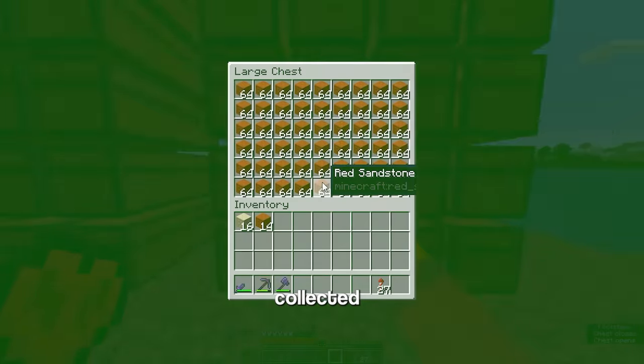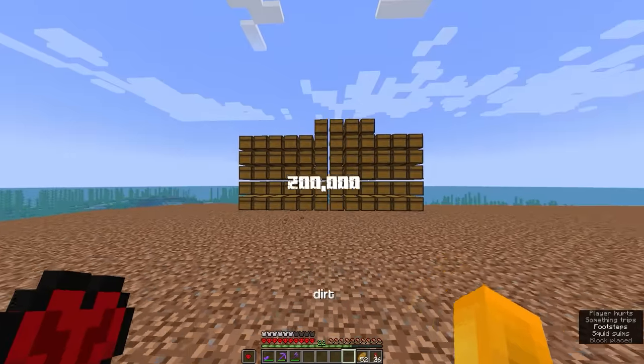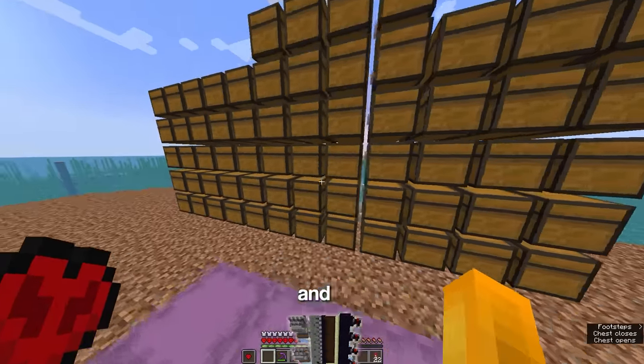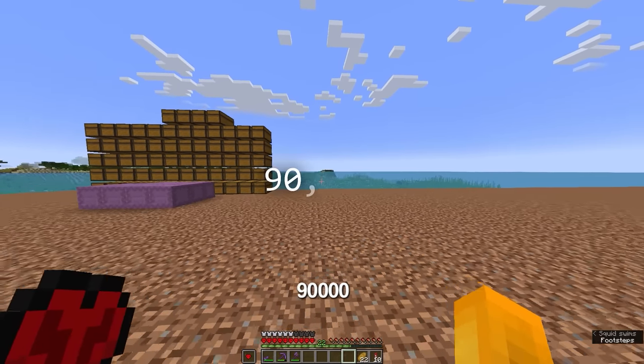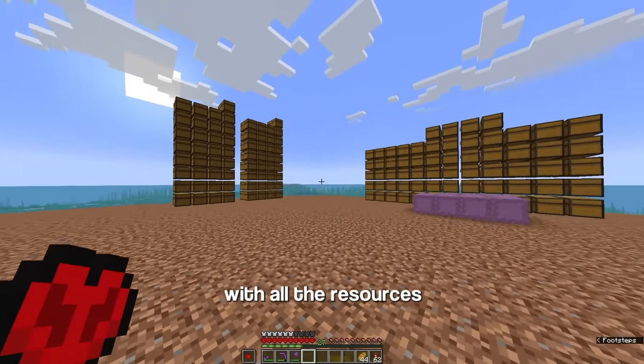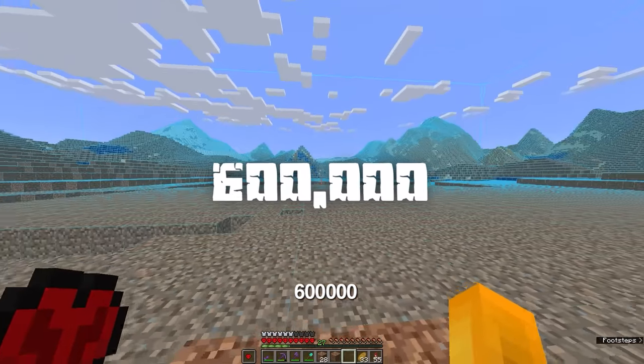And that's all the sandstone collected. Next, I need 200,000 dirt, so I just need to go back and forth transferring all the dirt from the farm. And that's all the dirt collected. The last thing we need is around 90,000 snow. And it's been 4 hours. So with all the resources, I can get to placing 600,000 blocks.